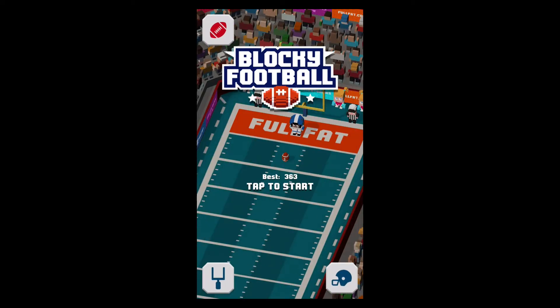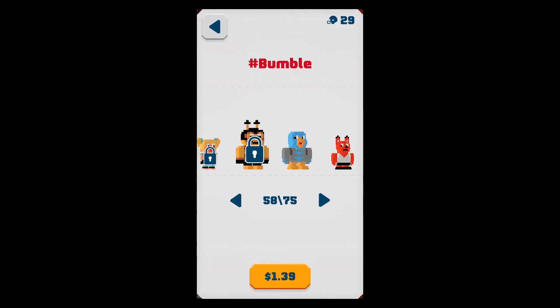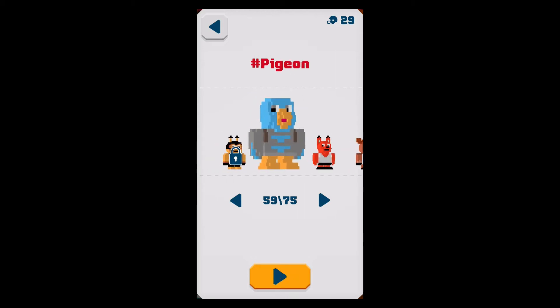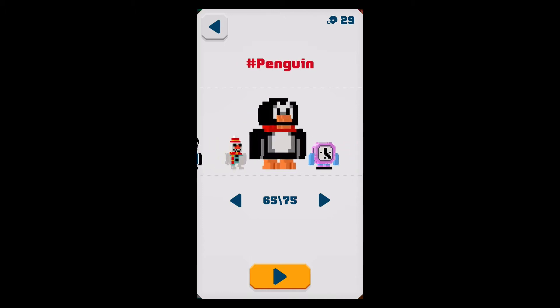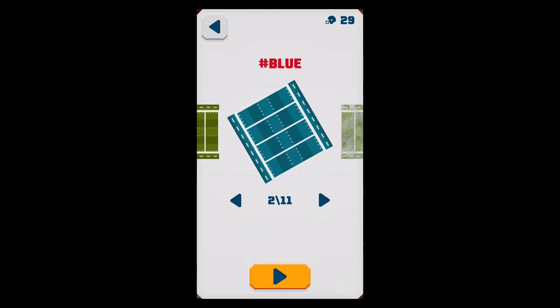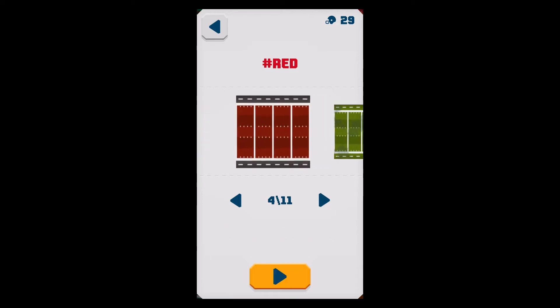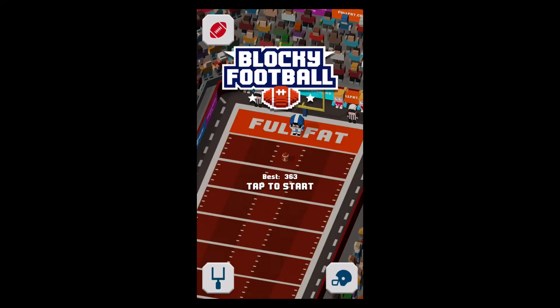For the teams you've unlocked, you can choose which one to play with. There are no special attributes — it's just a skin. They all behave the same way. Also, the more teams you unlock, the more fields you can unlock. For example, when I unlock my 30th character I'll be able to use the beach field. Right now I'm just going to change it to red and start playing again.